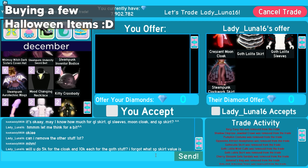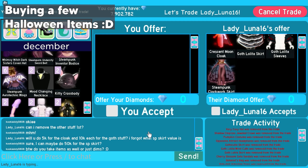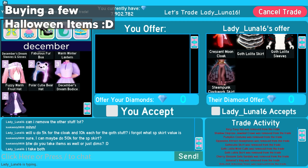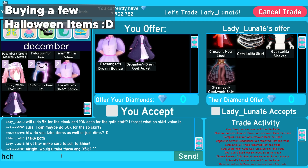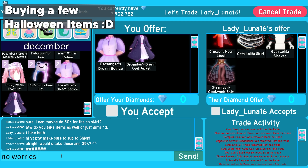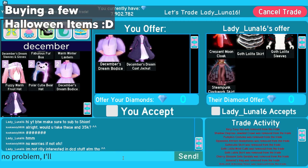Then they said, will you do 5k for the cloak and 10k each for the goth stuff? I forgot what the Steampunk skirt value is, so I said I can maybe do 50k for it. I also asked if they take items as well or just dims — they said they take both. I offered some items for 35k but they said they're not really interested in DCD stuff at the moment, so I said no problem, I'll do full dims.